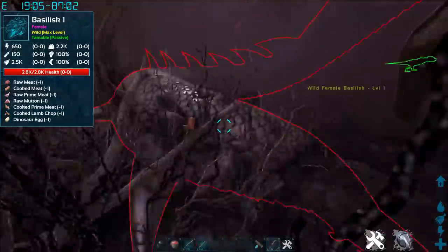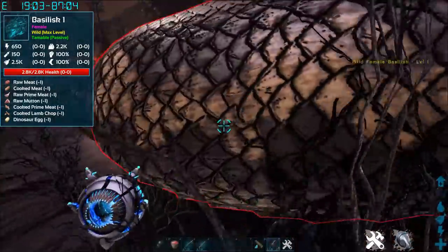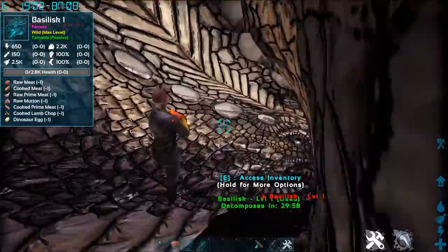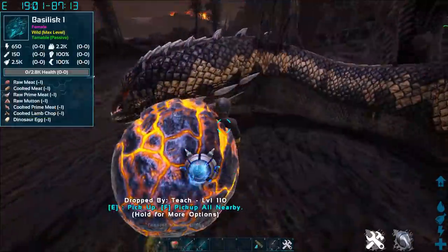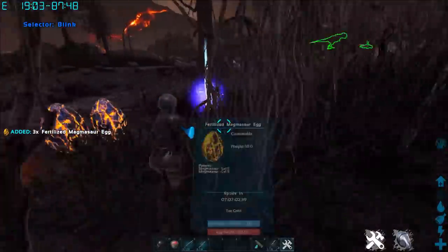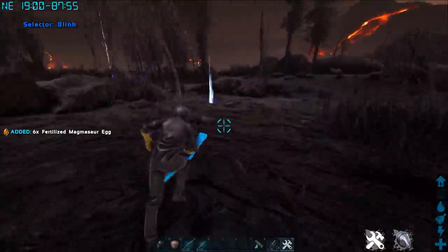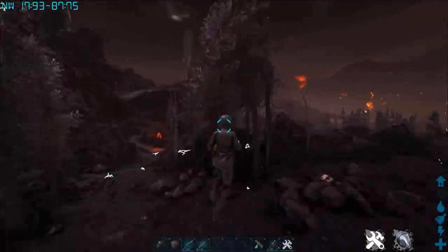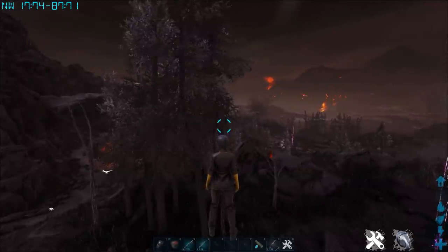Let's go ahead and find another one. I don't know why a level one is even here — maybe it's from when I changed the server settings around a bit. Let's test it on a different basilisk, because I think the crossbow is probably the best method, but there's no better way to check than to just go figure it out.